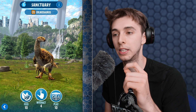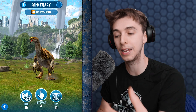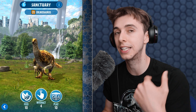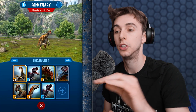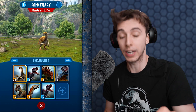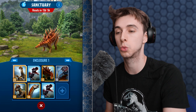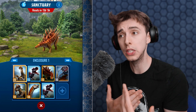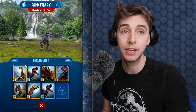If you keep feeding the same dinosaur over and over, you will get less and less resources from it, so you have to switch around. You can't just go to a T-Rex and get all your DNA — you have to do different dinosaurs. When you do this you level up the sanctuary, and you get more DNA from a higher level sanctuary.